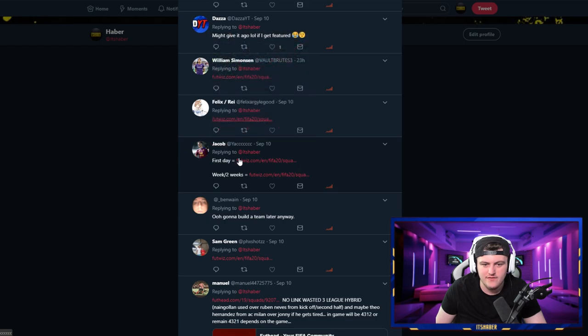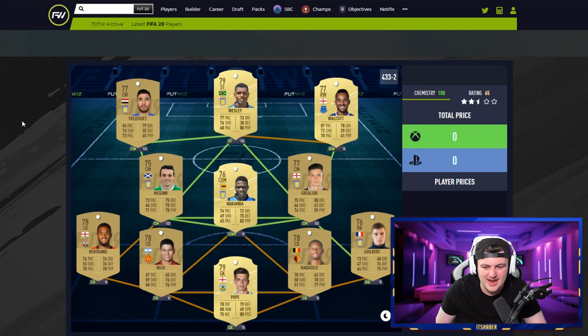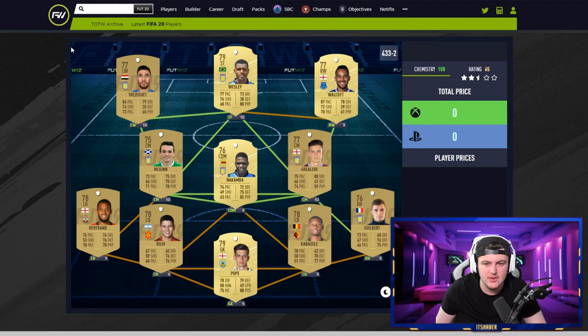Next up is Jacobs' squad. He said his first day is going to be this squad, and then he's got one for a week or two's time. He's got a nice Premier League slash Aston Villa squad, which I rate because Aston Villa players might be quite cheap even though they've just been promoted to the Premier League. Players like Nakamba, McGinn, Trezeguet, Wesley, and Gilbert are all going to be nice to use. Cabasele unfortunately just gets worse every year — he used to be really OP but now he'd just be quite average. It's a decent first day squad.